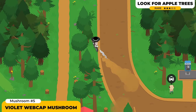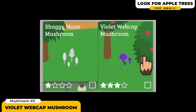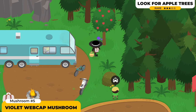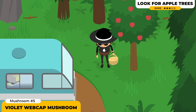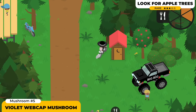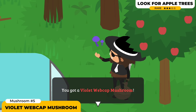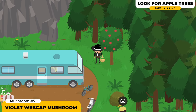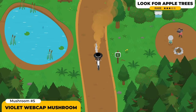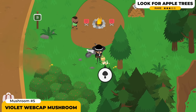Next we have the Vile Webcap Mushroom. This one is only gonna spawn next to apple trees. Currently there are two locations where I know of apple trees: one in the RV camp all the way to the top, and another all the way at the dirt racetrack, right above the motor truck. Make your way to these two locations each day until it pops up. This mushroom was actually the last one I found — very difficult. If you're struggling, close the game, restart it, and keep visiting these two areas to reset the spawn rate.